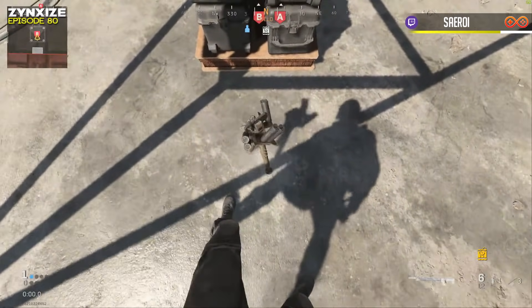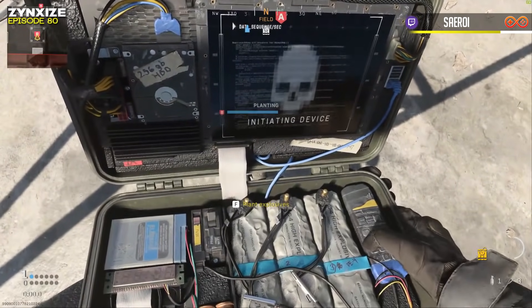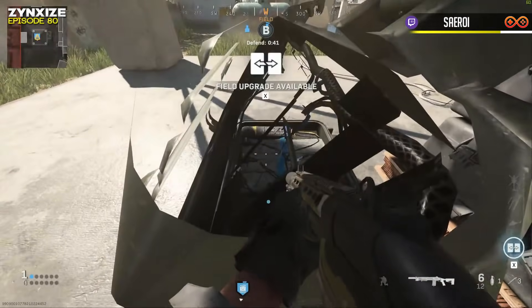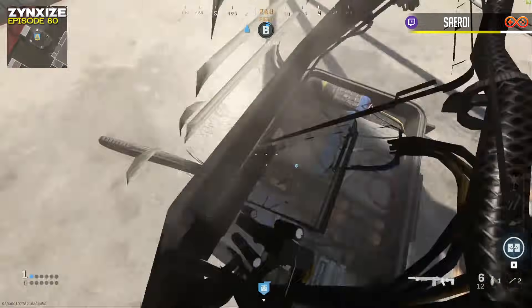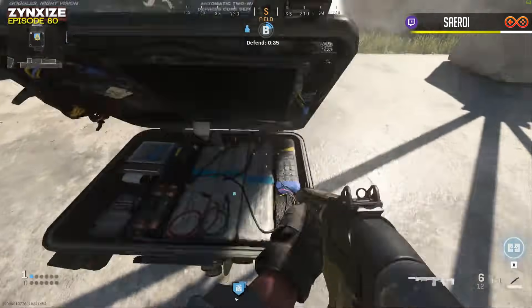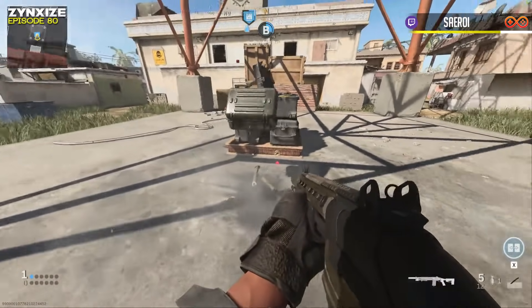Take a trophy system and place it down right before you're gonna plant the bomb. Plant the bomb right on top of the trophy system and it'll stay in the air like this. Walk into the bomb and take some throwing knives and throw them perpendicular to the bomb like I'm doing right here. You'll see they float around, so when someone picks up the bomb or runs through it they'll get hit.